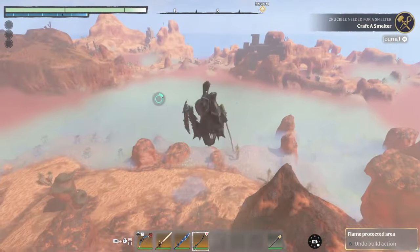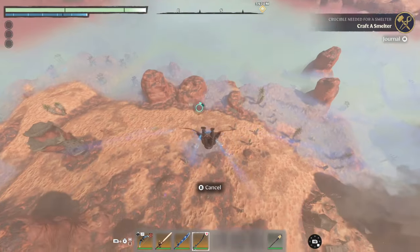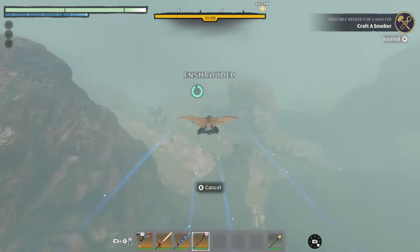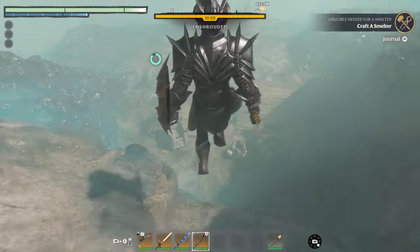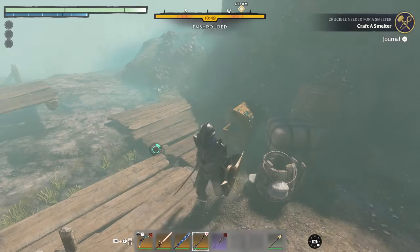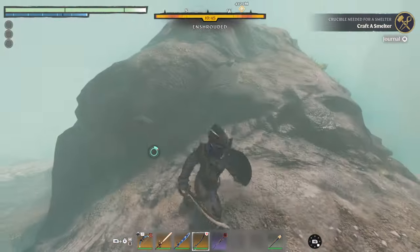So once you get here, you're going to want to jump down and glide. You're going to see these rocks right about here. You want to glide in between them and then land right here. Jump down and there's your chest. You can open it, take it — it's a good ruin farm — you can scrap it and get your legendaries.